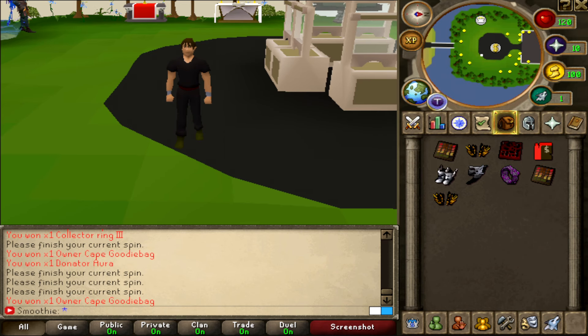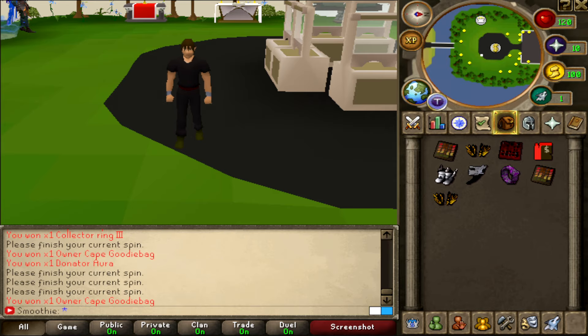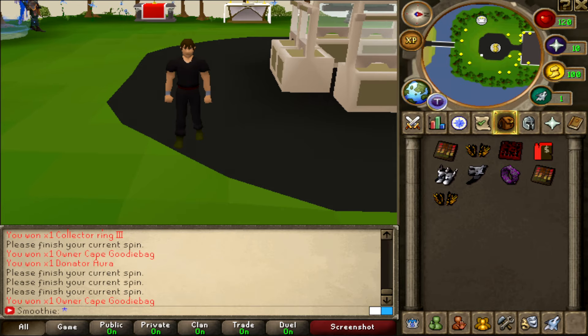If there are any new players that want to give this amazing server a try, the link is in my description box. Also, claim a free starter pack — type in colon colon refer and enter smoothie. You get boxes, tokens, bonds, even a launch chest, and you can get a lot of good stuff from that. Thank you for watching, don't forget to enter the big giveaway. I'll see you soon again — peace out.